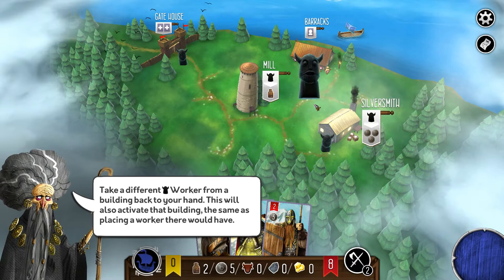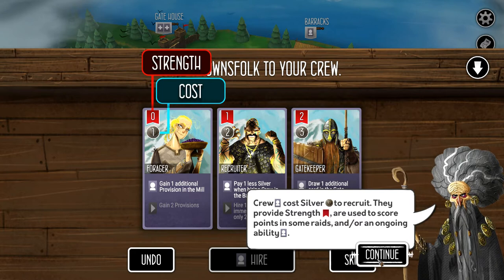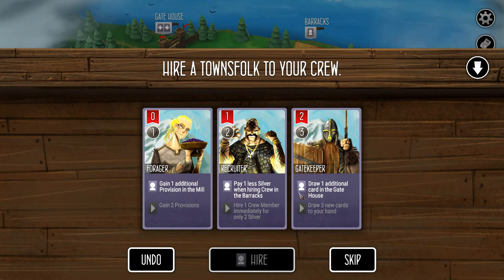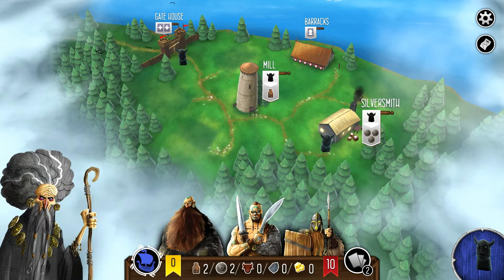If we take the barracks worker, we get the ability to hire crew. I like the look of this guy because he's got two strength and costs three. His power is to draw one additional card at the gatehouse — so if we have him hired, we get an extra card when we play there. The gatehouse is where you add more villagers to your hand available for hire. We're going to hire him because I like his strength, giving us a crew of three.